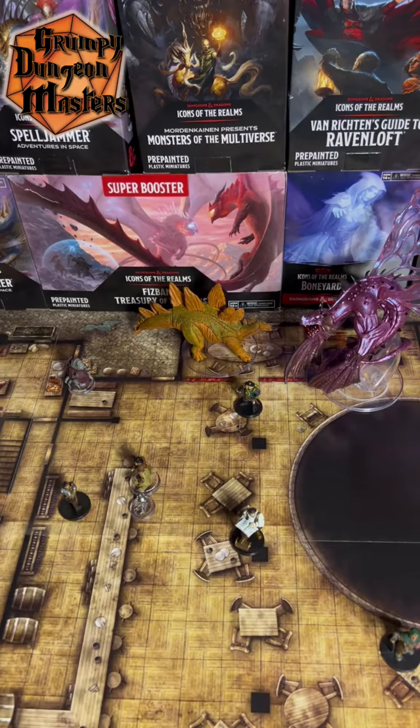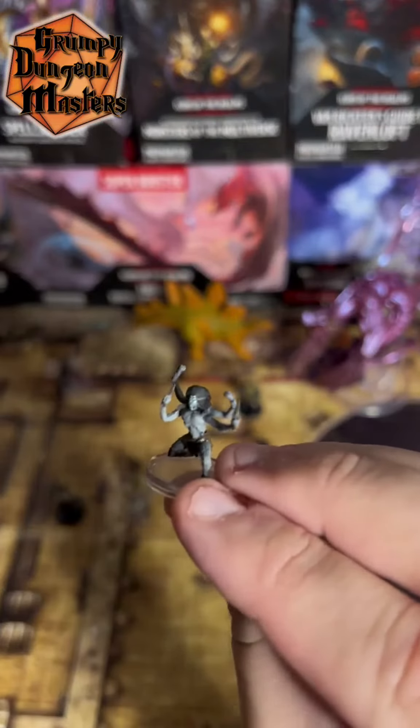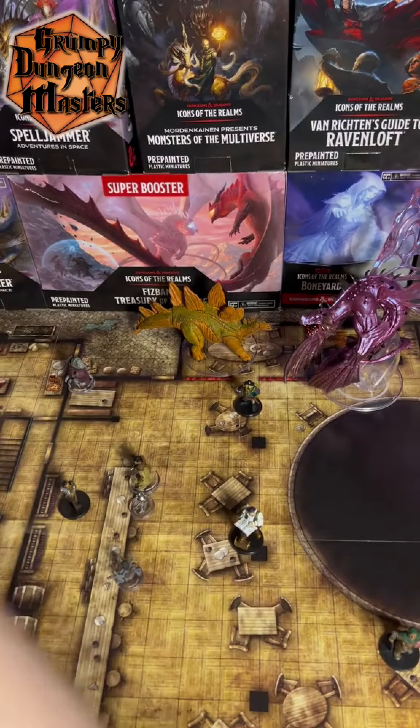Next up, we have a Chiteen. I have no idea what that is — a four-armed little monster.